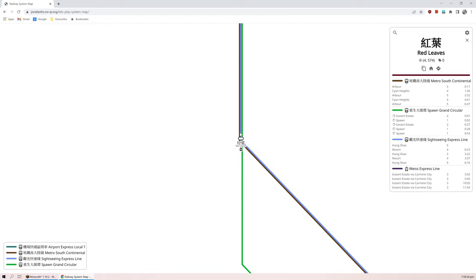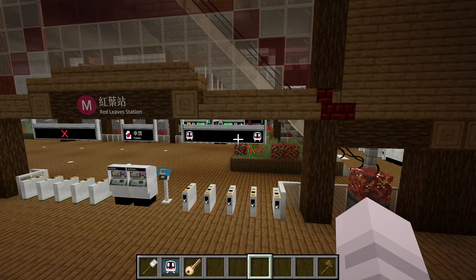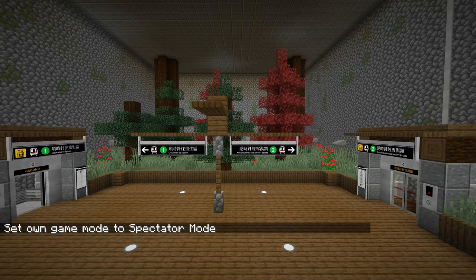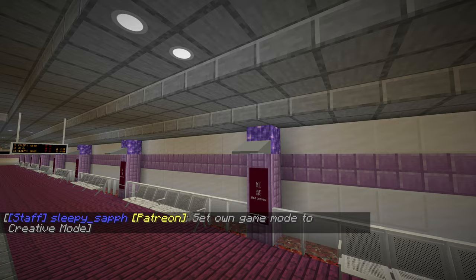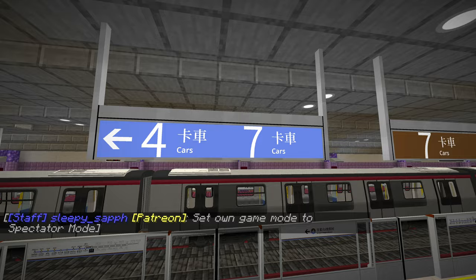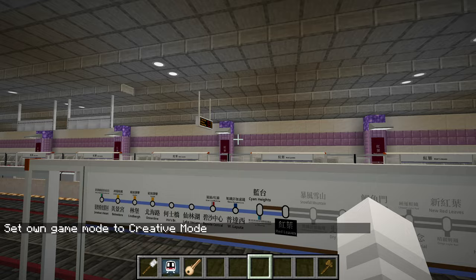So there's a three-line interchange right here at Red Leaves. What we have to do is build platforms for these two lines which are sharing tracks. Right now there are no connections there at all, but down here we see two extra platforms built by Lily and maybe Nemo. The theme matches the top quite well — I'm quite impressed on how they designed it. It looks like they have two different train lengths here: four car and seven car. The Sightseeing line and South Continental run through here and you can see on the map they have quite a bit of overlap.